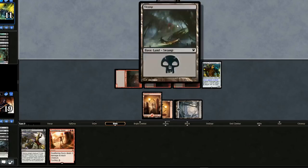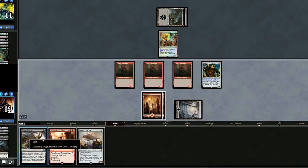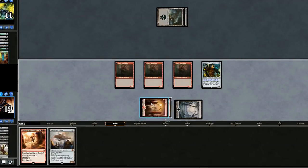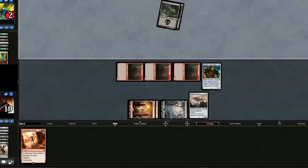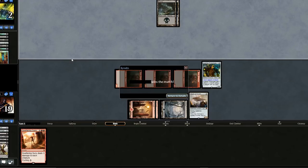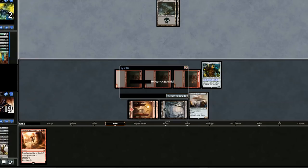He draws another land — this is where he makes his comeback. Plays the Mimic, but we'll just Fatal Push it. That's some really bad luck — some of the worst luck I've ever seen. There are bad hands, but why did he keep a one land hand? He probably watched the Pro Tour Final and thought keeping a one land hand is the way to go — but he should have learned from those mistakes. You don't keep a one land hand unless you're super confident about it.